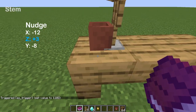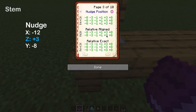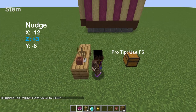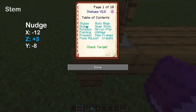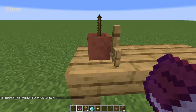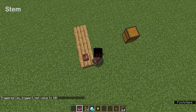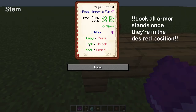Now we have to move the armor stand to the flower pot. Nudge using relative align towards the flower pot by 12 pixels — press negative X: 8 pixels, then 3 pixels, then 1 pixel, totaling 12 pixels. Then move the armor stand towards me by 3 pixels using positive Z. Now move the stick down into the flower pot by nudging it down 8 pixels using negative Y, and the stick will be directly inside the flower pot. Use F5 mode to verify the position. Then go under utilities and lock the first armor stand.